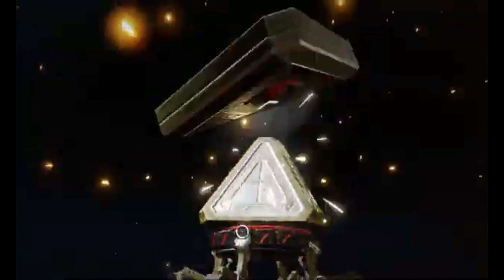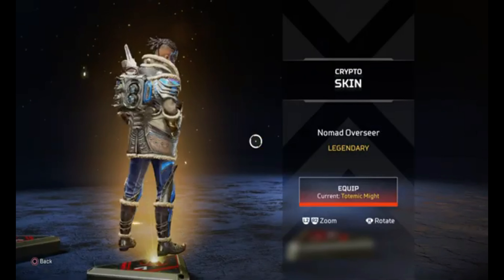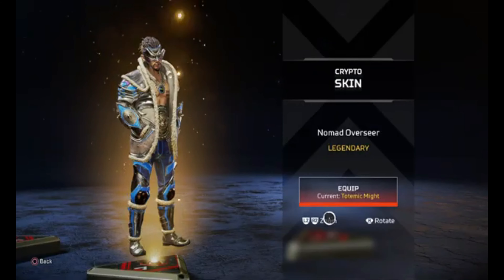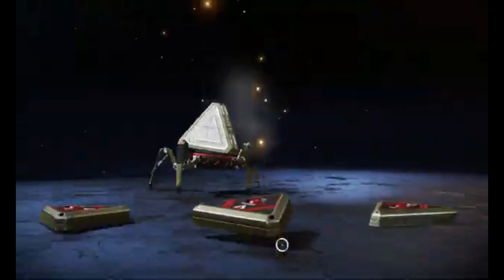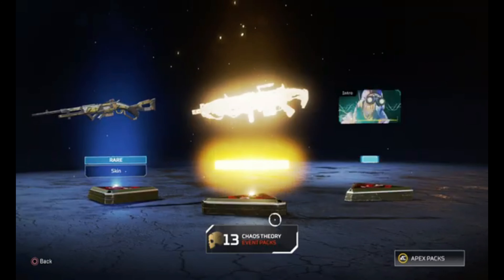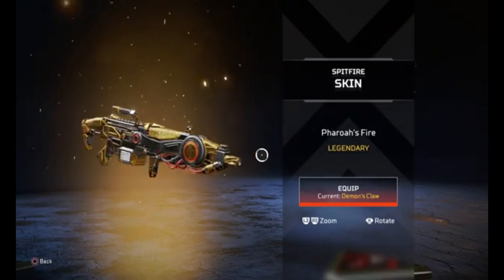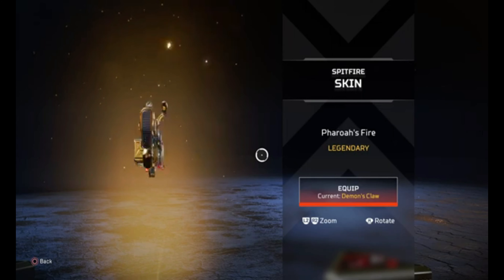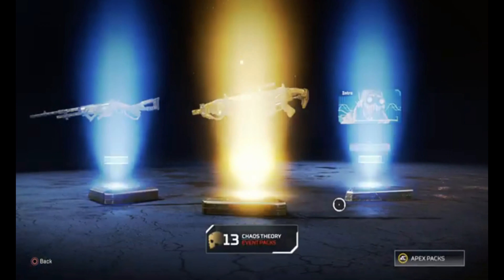There we go, another gold — let's see what we get. A new legendary skin — that's kind of sick, not going to lie. Kind of fresh, kind of clean, I like that one. Another gold — we've cracked here boys! Oh, the new Spitfire skin — that's probably one of my favorite skins out of this whole event, especially one of the gun skins. That looks kind of sick. The gold and black with a little bit of red — we love that here.